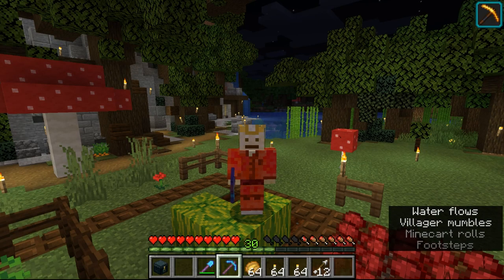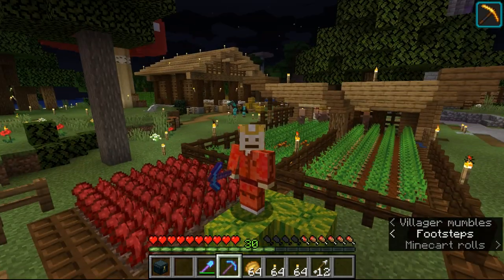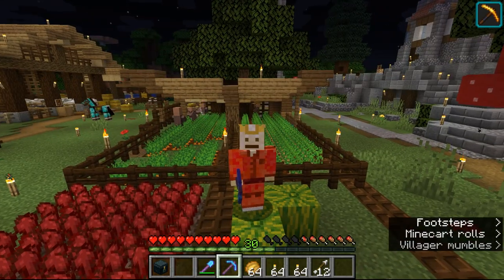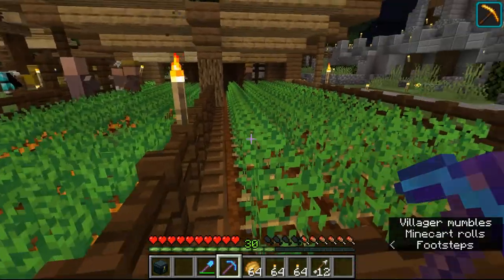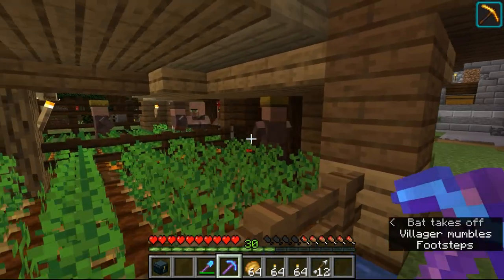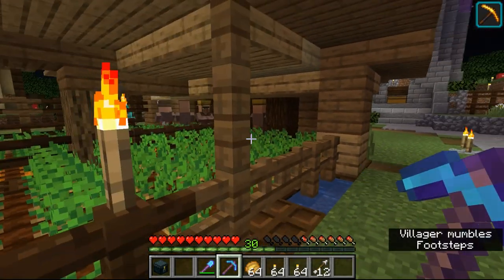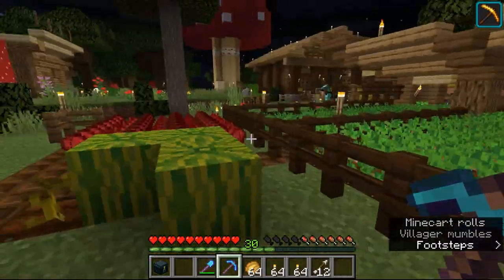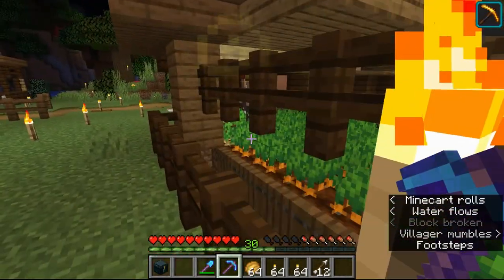Hello everyone, welcome back to Build with Chisel. We upgraded our world and are now playing in 1.14. There are a lot of things happening right now. For example, the villagers are no longer working. I tried a few times, put them in a farmer workstation, put them in some beds, but nothing is working. So I just removed them and left them here to be a little bit more cozy. Maybe it's a bug, maybe it's a feature - we'll see.